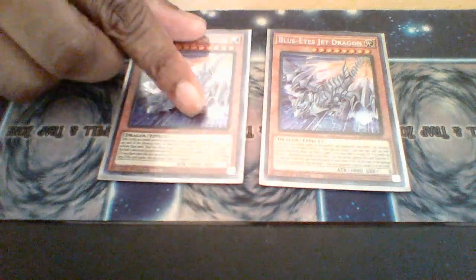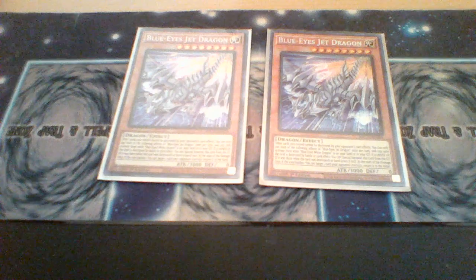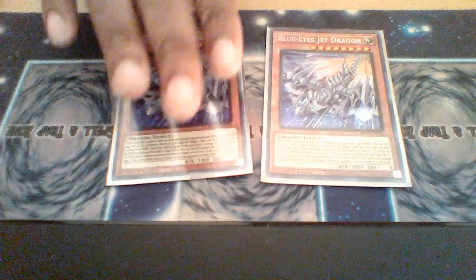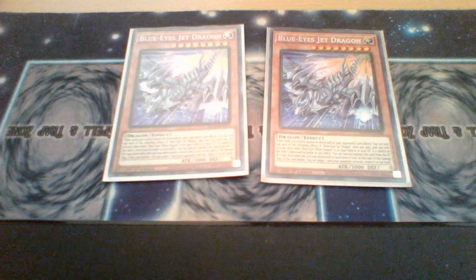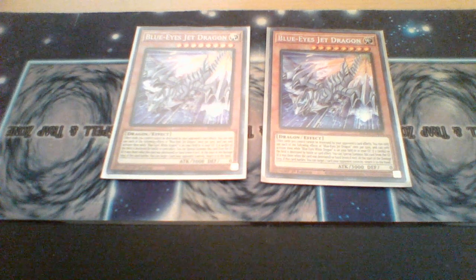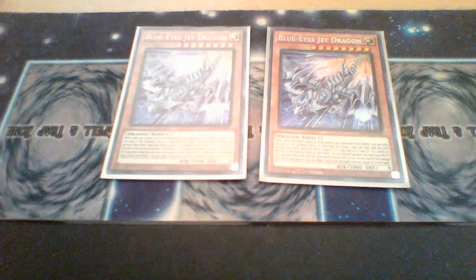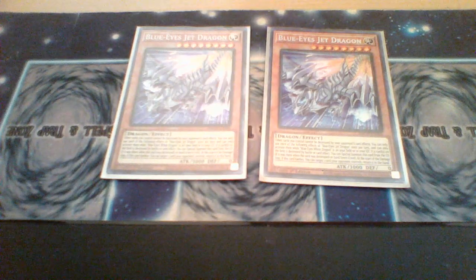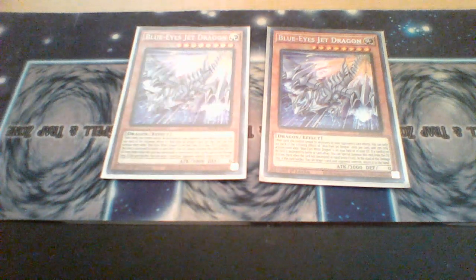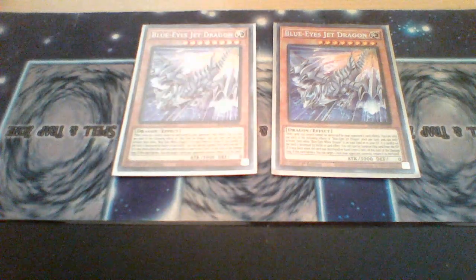Next, we have two Blue-Eyes Jet Dragons. This card has a variety of effects and is definitely solid. First, it protects all your other cards from being destroyed by card effects, and in Marauding Captain fashion, if you have two of these on the field, it literally protects your entire field from being destroyed by card effects. Second, if a card on the field is destroyed by battle or card effect, you can special summon this card from your hand or graveyard. Lastly, when this card battles, you can target one card your opponent controls and bounce it back to the hand — monster or spell and trap. There's always a lot of destruction going on, so this card will definitely be live more often than not.